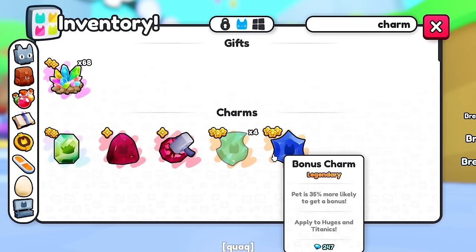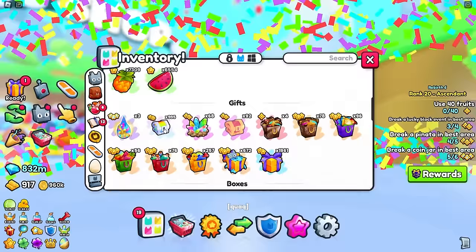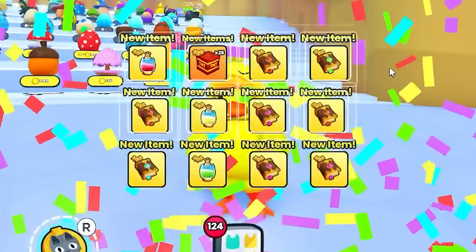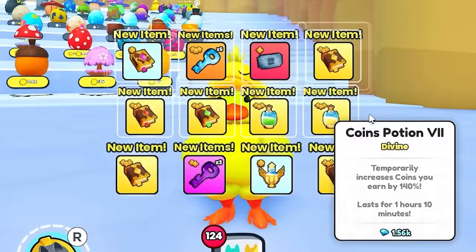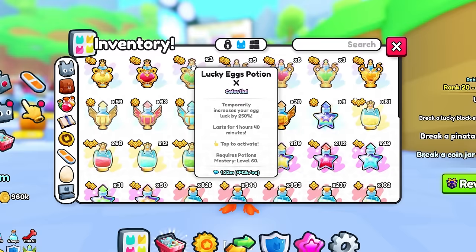Our charms game so far absolutely sucks — we only have 4 agility charms and a bonus charm. Maybe we can get super lucky and get something like a royalty charm. I'm not sure if there's a way to tally up the total value of everything we get from these chests. We just opened 25 million worth of rainbow mini chests — so far, a bunch of mid. Lucky egg 7, coins 9, lucky 9 — which is probably the most valuable thing in here. Coins 8. Pretty mid. Another lucky 10.